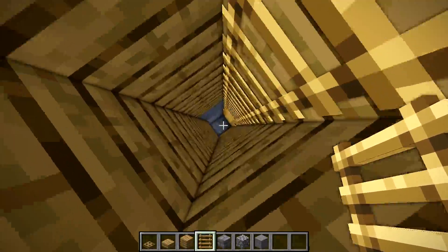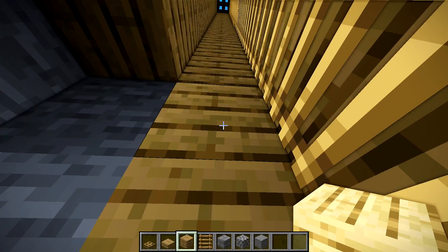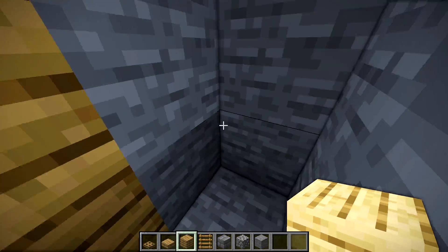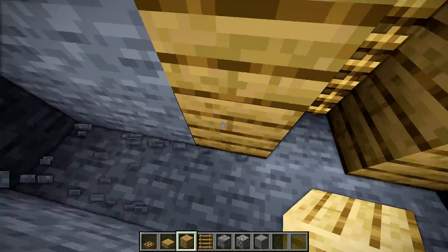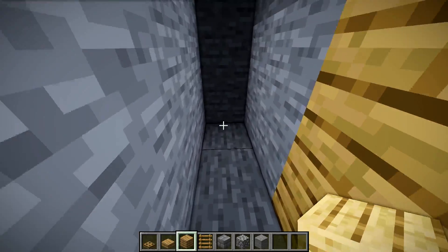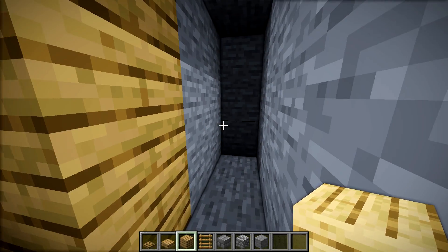We're going to go down into here and finish what I started. So to build this, you're going to end up breaking out a pretty good area. We're going to pretend this is where the base starts. We're just going to drill out an area - I'll tell you how big it is when I'm finished. So just three over this way and then three over this way - three and three - that should be seven blocks in total with your ladder in the middle.